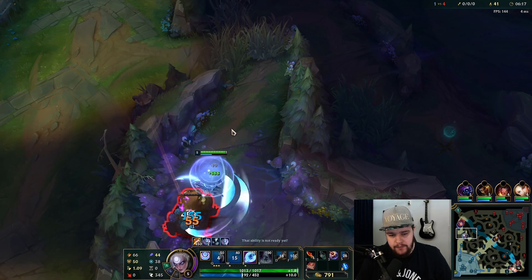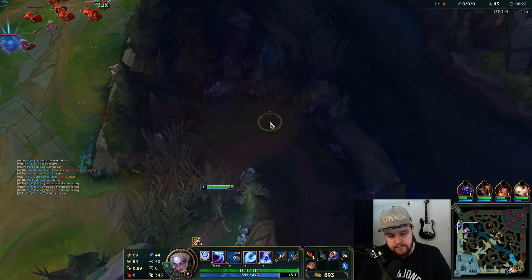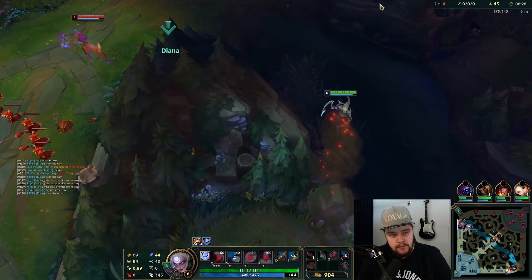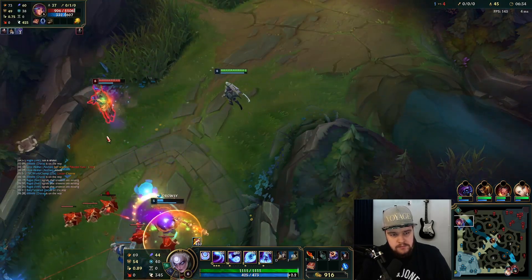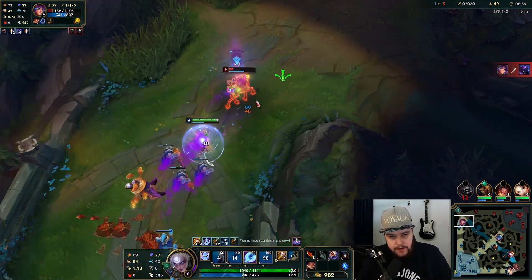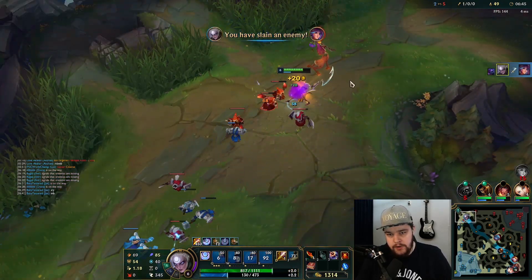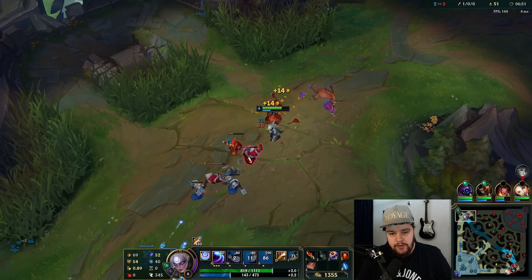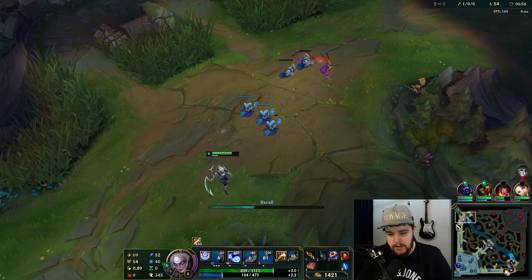I'll be able to use the blast plant for the top lane gank since we know Lillia has no flash — so that's definitely a possibility. I'll be patient and wait for her to walk back up into Jax. We're back in turret range so she takes an extra hit. Then we curve the Q so you get a better hitbox in front and to the side so she can't dodge it — I throw it to the side of her instead of on top of her.